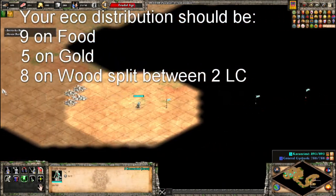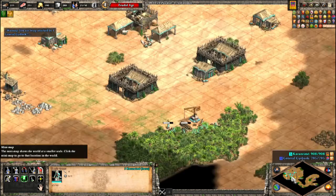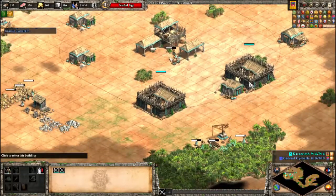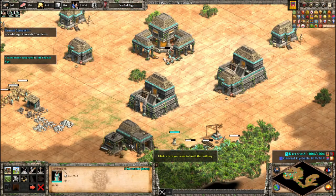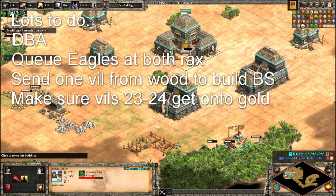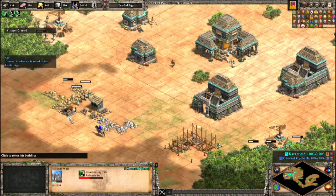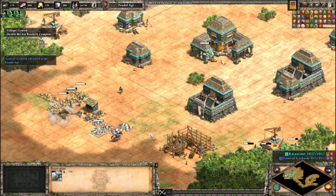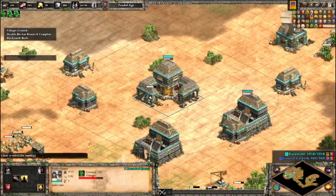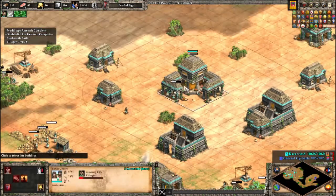The economic distribution you should aim to have is on the screen right now. However, having 10 on food and 4 on gold is acceptable, and having 11 on food and 3 on gold will still get the job done — you simply have to reassess how you move villagers to gold as soon as you hit Feudal Age. There are three things to do the instant you hit Feudal Age: queue Eagle Scouts at both Barracks, send one villager from wood to build a Blacksmith, and research Double-Bit Axe at one of your lumber camps. Villagers 23 and 24 need to go onto gold, and villagers 25 and up can go onto wood, hopefully split evenly between the lumber camps.